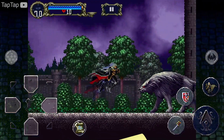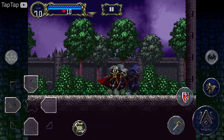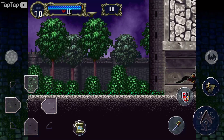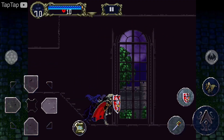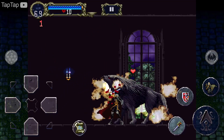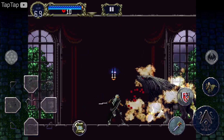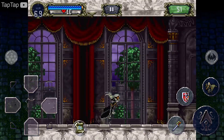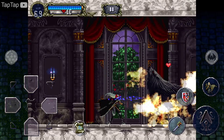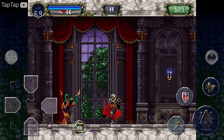Castlevania: Symphony of the Night — Konami's classic Metroidvania title was released on the Play Store to everyone's surprise in 2020, and it's available for $2.99, which is a bargain. It's a beautiful 2D platformer that offers non-linear gameplay which encourages exploration. The primary campaign should take about 8 or 9 hours to finish, so it will take more than one sitting to work your way through this release. Since you can play offline, you won't have to worry about an internet connection once the game is installed.